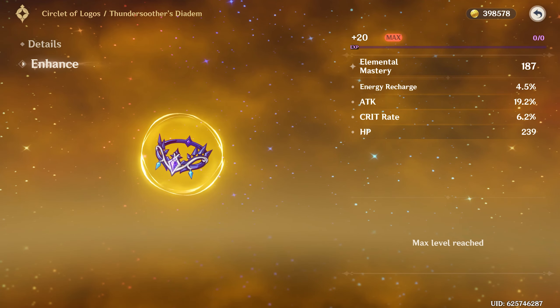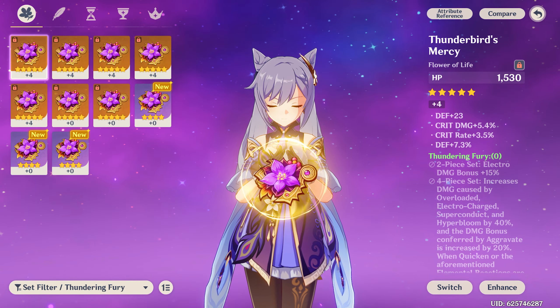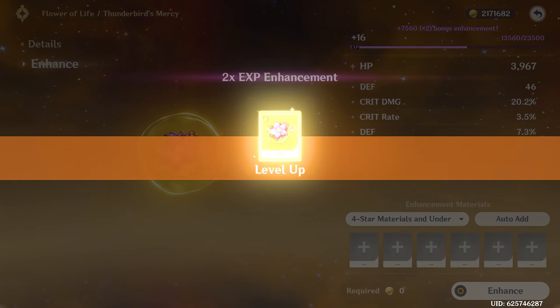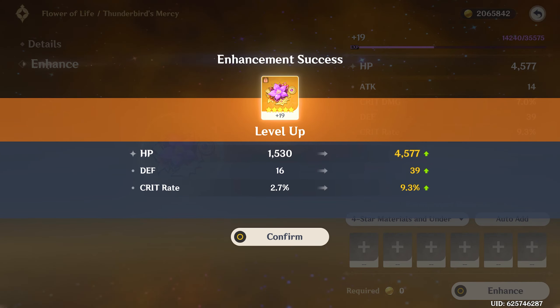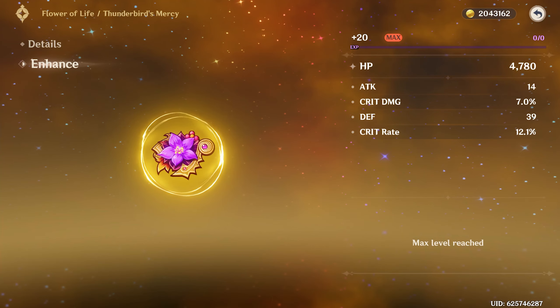The Thundering Fury set got a big boost in version 3.0 with dendro reactions affecting electro — like Hyperbloom, Aggravate, and Quicken — which is good because I'll most likely be using Keqing in a dendro-electro comp. For the flower: crit damage, then a defense roll of course, then crit damage again — a 20 crit damage piece so far. Then crit rate on a follow-up roll, landing 9.3 crit rate. The defense roll is unfortunate, but I'll take the crit rate. This piece is very high in crit rate but low in crit damage.